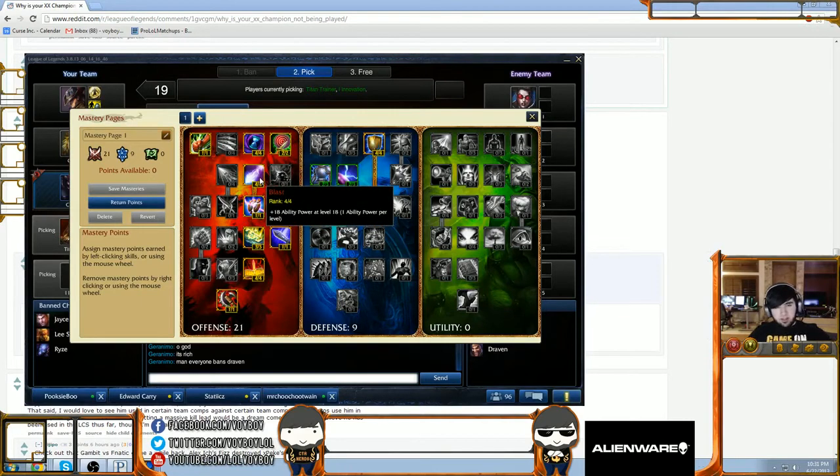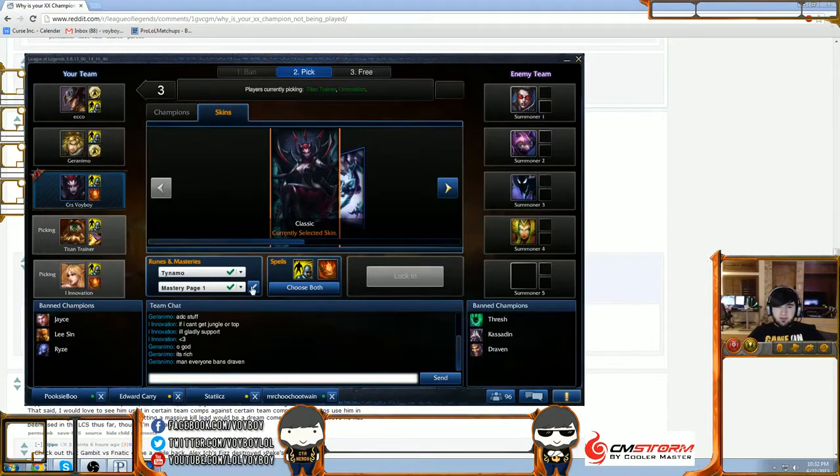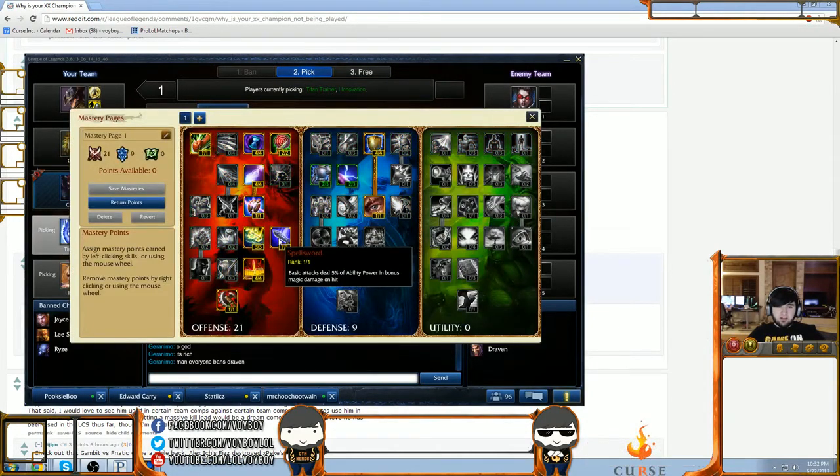Mastery: CDR, Scaling AP, Magic Penetration, Mental Force, Spellsword, Archmage, and Executioner. I'm probably going to be building all AP this game, just going to be going through a lot of burst. Spellsword is going to be really good — the 5% is going to scale up very heavily.